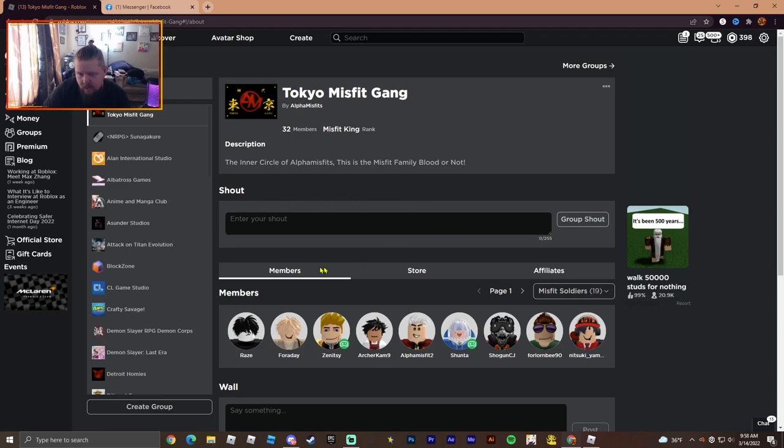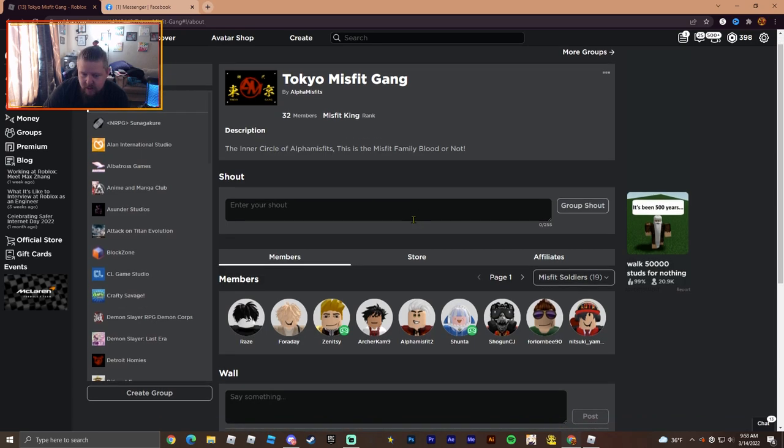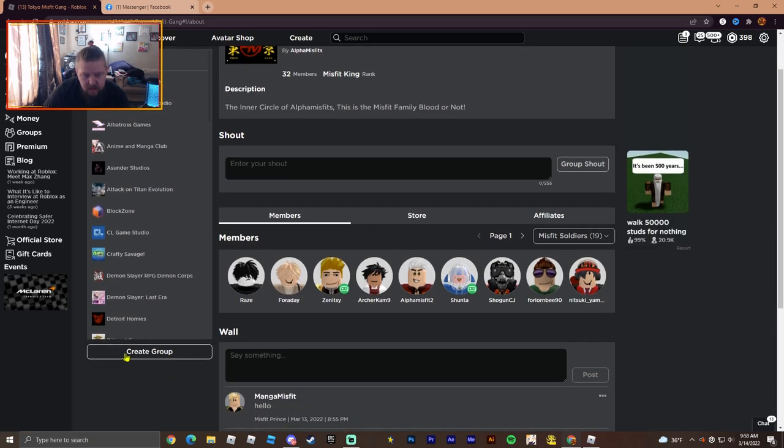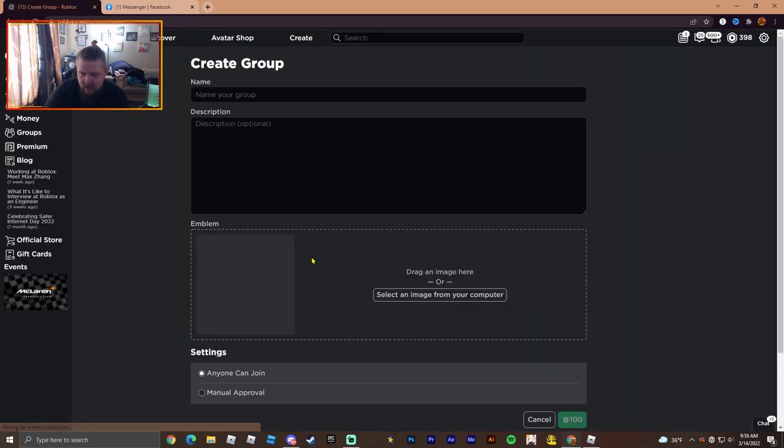So the first thing you want to do — as you can see right here — this is Tokyo Misfits, my group. We have 32 members so far, it's brand new. The last video got a good chunk of people joining in, which is awesome. You're gonna come right down here to 'Create Group.' Yours might look a little different than mine, but either way find that 'Create Group' button and you're good to go.